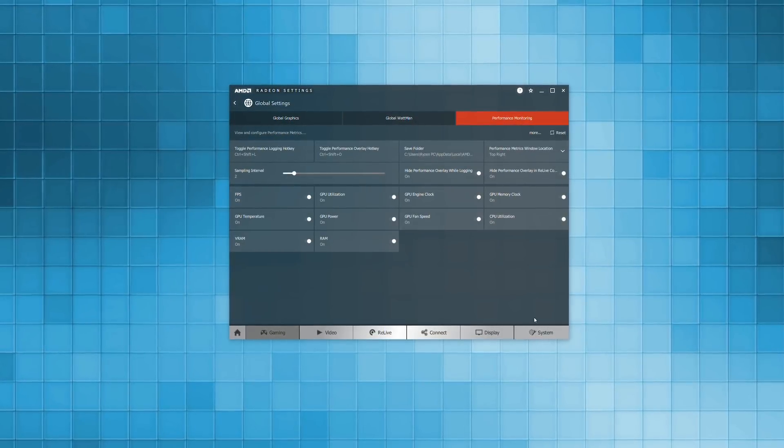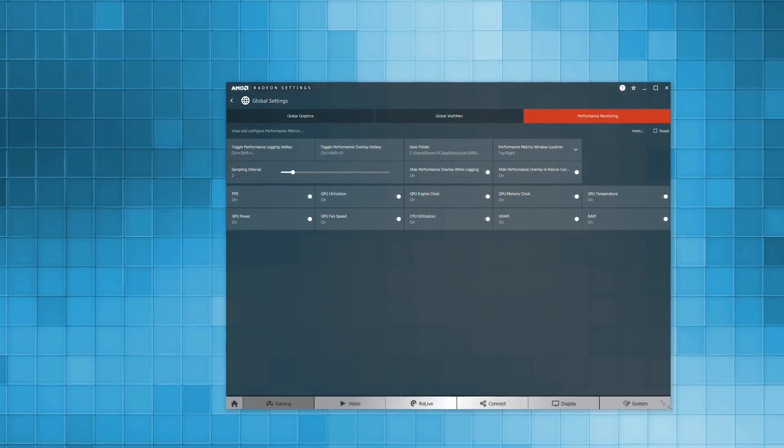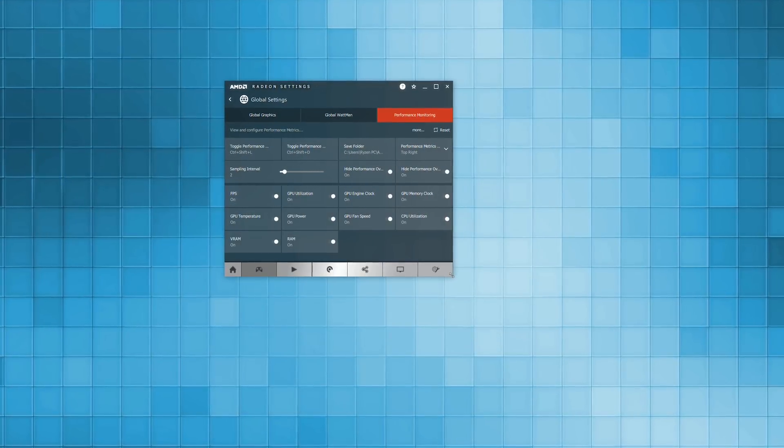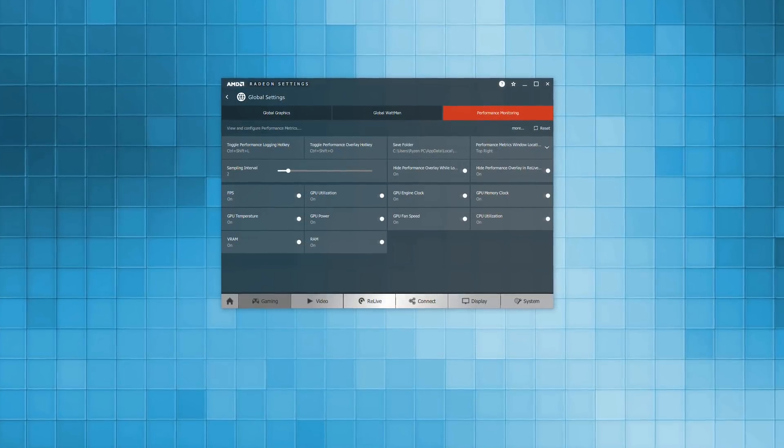The UI still needs a little bit of work — the boxes approach is great for expanding things and folding into compact pieces, but sometimes it's difficult to find what you're looking for. Overall, Adrenaline is a good step forward. Let us know in the comments what you'd like to see more from AMD in terms of driver software and the user experience.